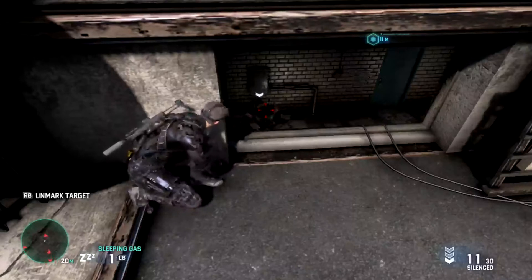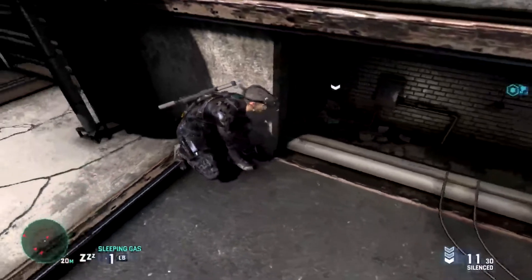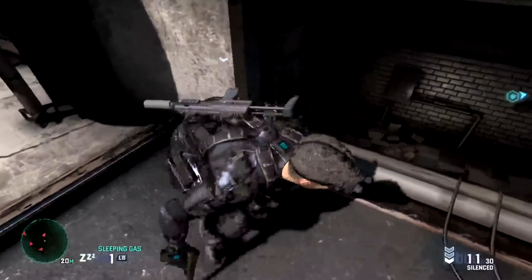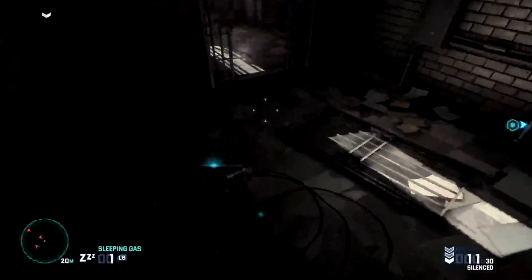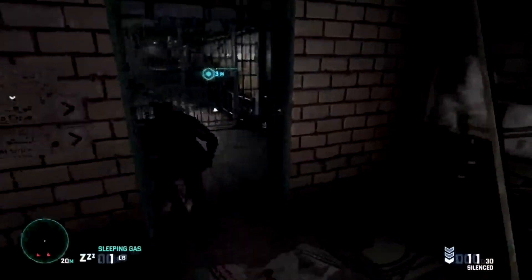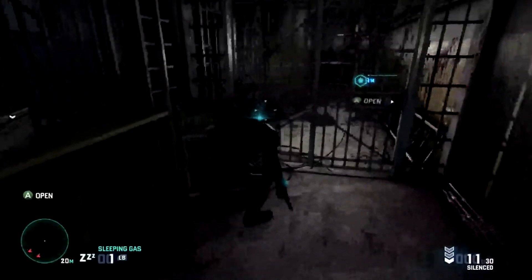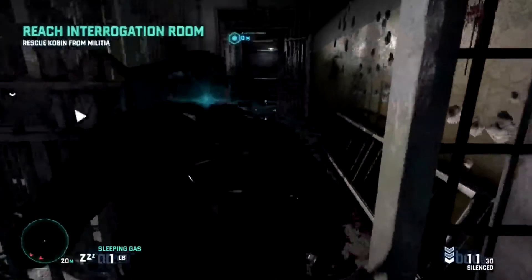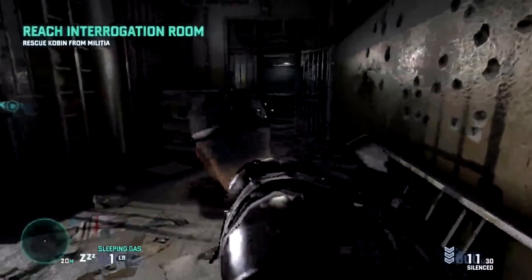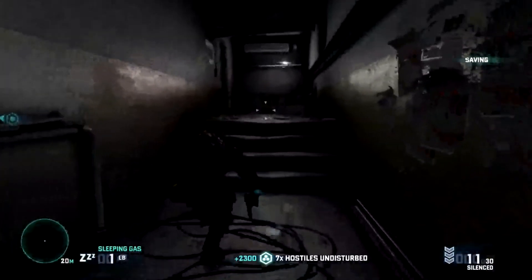Got my sleeping gas equipped now. Aim for where the hostage is being held in the chair there — three stealth knockouts. Because this is a stealth knockout, it still goes towards our ghost rankings, so don't worry about blowing your ghost score if you're going for a perfect ghost playthrough. Now we're in the apartment. I like to move around this little side room here, just because that gives us a little exploration bonus. Just going to skip the cutscene here. From here, this is where things start to get a fair bit more challenging — we're going to be dodging lots of guards all at the same time, but there is a pretty clear path through it all as long as you're careful. Remember to stay crouched and move at a slightly slower speed than you may want to at all times.